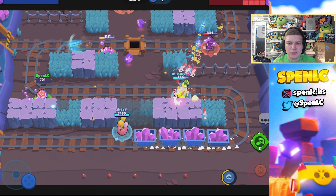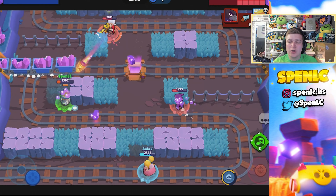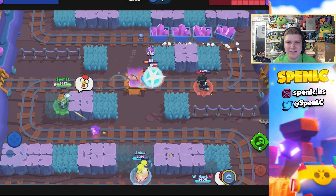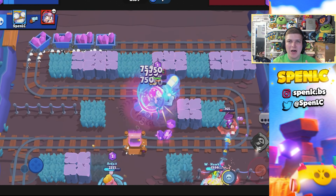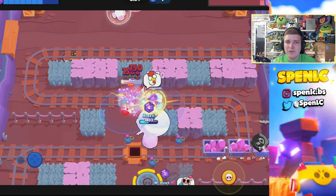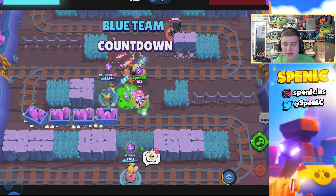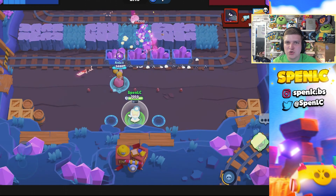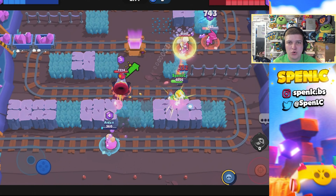For the middle option, there are a few decent brawlers: Bo, Gene, Piper, Bell — you can use Bell as a mid or a lane, definitely really strong. Crow is just absolutely insane here — the slowing mechanic is just made for this map. You can catch so many people off guard especially with a gem carrier if you get a nice slow onto them, so that Crow gadget is going to be essential. Janet is going to be insane too — you can play her as a mid or a lane with great wall-peaking capabilities.